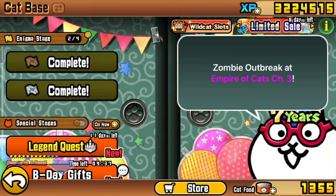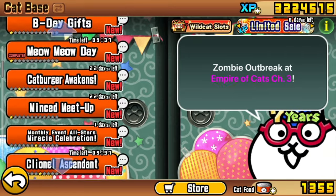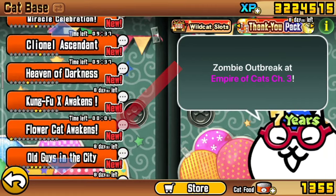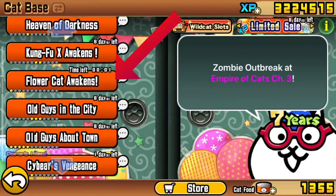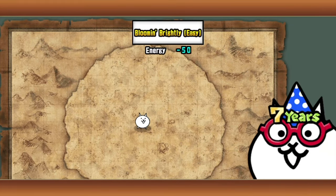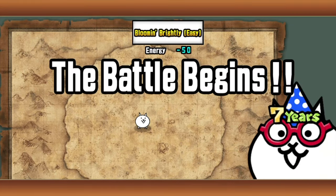The stage should be appearing now as I go on to here. You may need to reload the menu when it hits the correct minute, and just have a look again. And here it is — Flower Cat Awakens. As you can see, there's only a minute left on it, so just go straight into it with whatever you have.